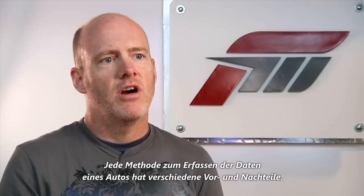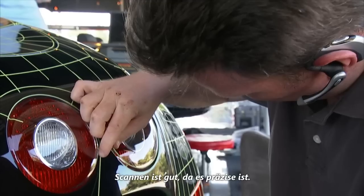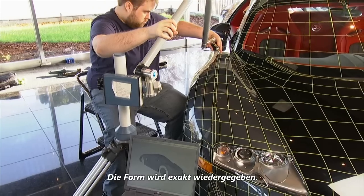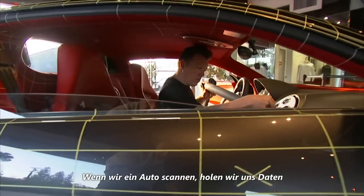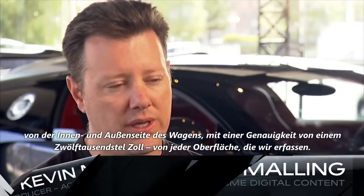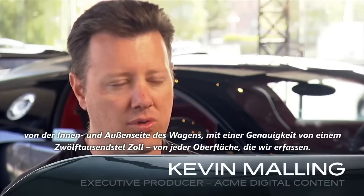Each method of acquiring reference for a car has different advantages and disadvantages. Scanning is nice because we know it's correct — we know the shape is accurate. The manufacturer that we have to approve it with knows the shape is accurate. When we scan a car, we're getting data on the inside and the outside of the car that's accurate to 12 thousandths of an inch of every surface that we capture.